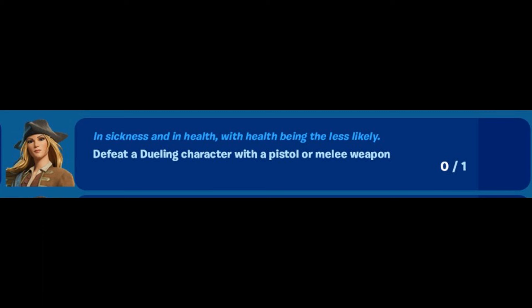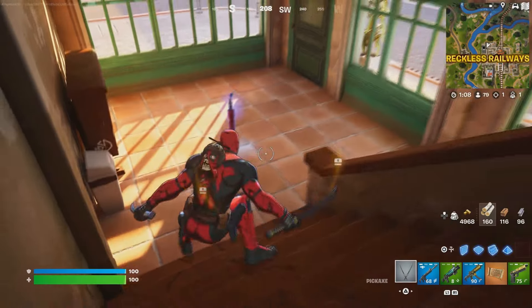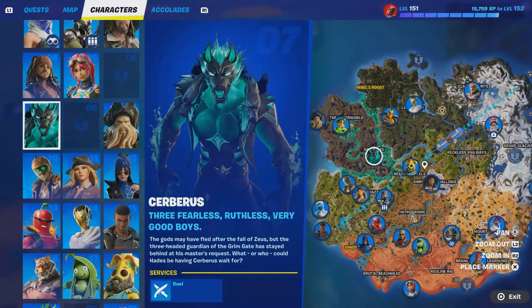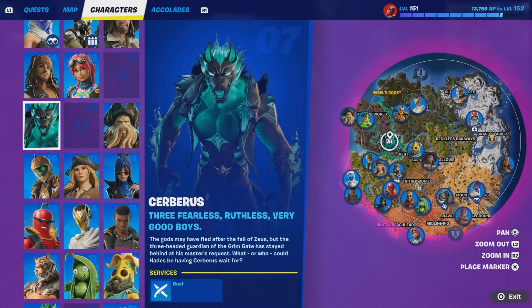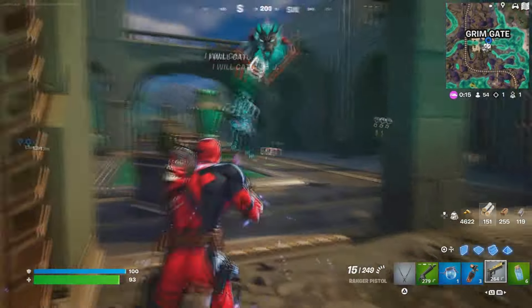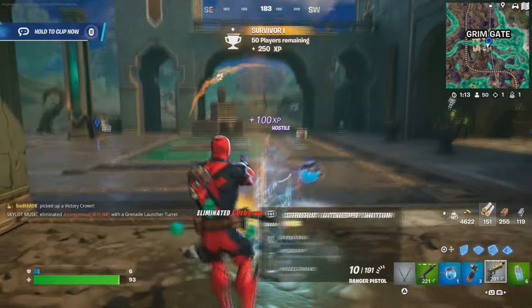We're going to start with the first challenge: defeat a Dune character with a pistol or melee weapon. You need to find the gun first. I'm just going to use the pistol because it's the easy way. One of the Dune characters will be right over here — go to him and defeat him with a pistol or a melee weapon, whichever you prefer.